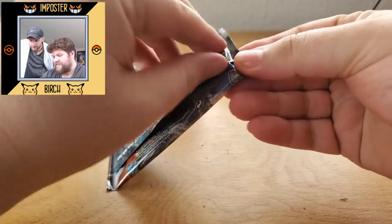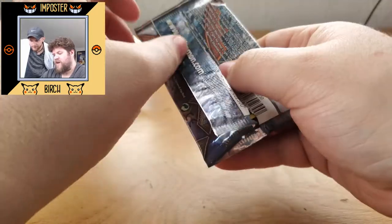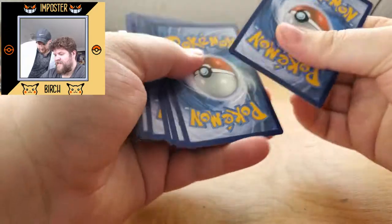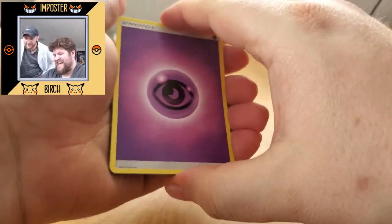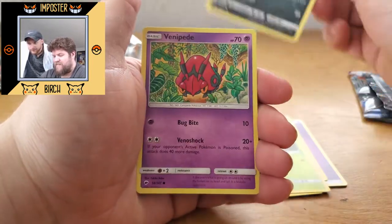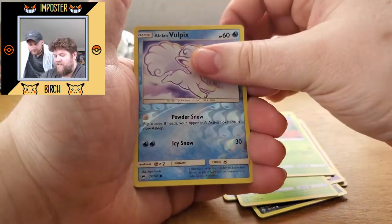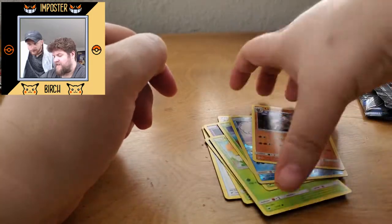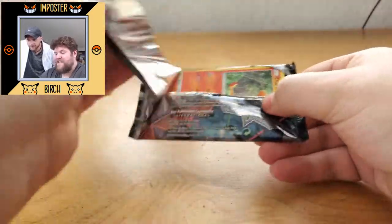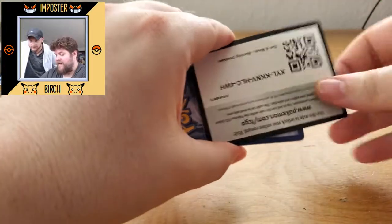Alright, Tapufini pack. What's your guess on the energy? I'm calling it water. We got a psychic energy, Acerola, Wishful Baton, Metapod, Sneasel, Venipede, Sandygast, Caterpie, Sandygast, Ladyba, Reverse Vulpix, and a regular rare Lycanroc. That's okay — there's a lot of packs to go through. This is the first Burning Shadows opening I've ever done, so I'm good with it, man.